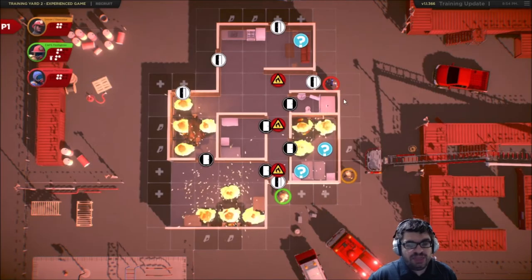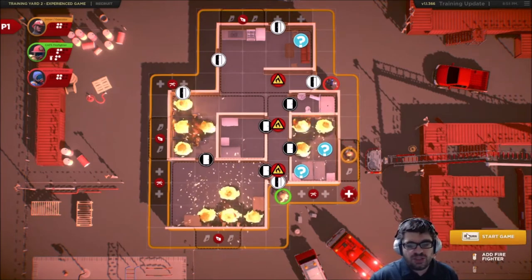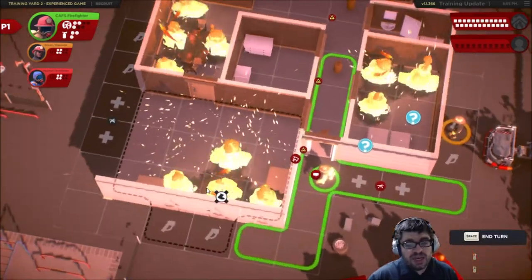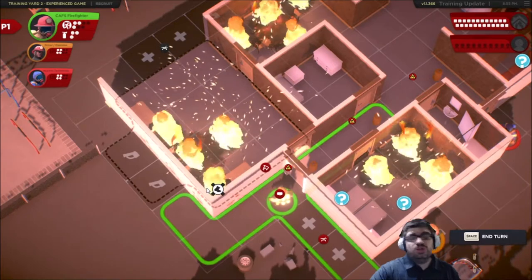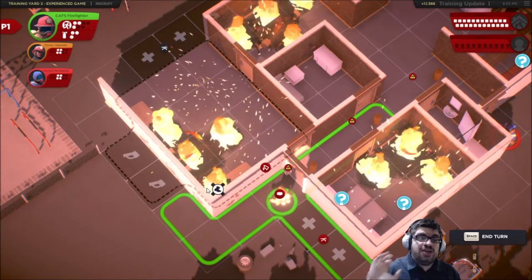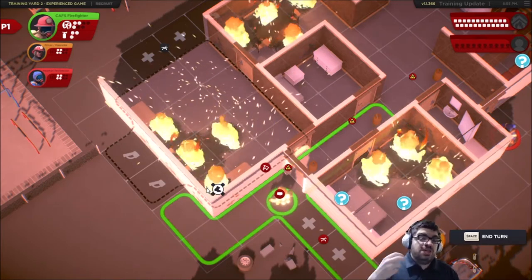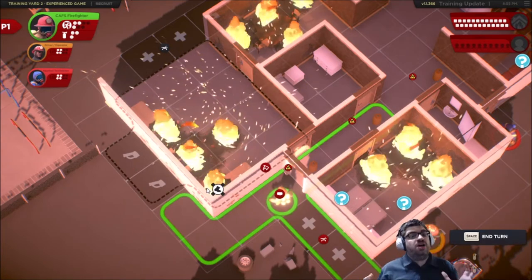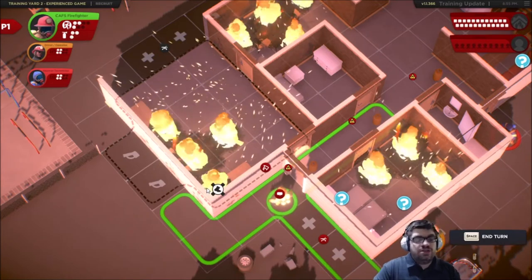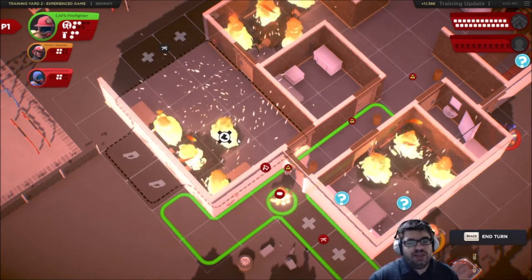Okay, so now we're going to start the game. The way it works is: a firefighter goes, then a dice is rolled to see where new fire spawns. If fire spawns on an empty spot, it just starts as smoke. If the fire lands on a smoke spot, it turns into fire. And if a new fire thing lands on a tile that already has fire, an explosion occurs. Hazmats immediately cause an explosion.